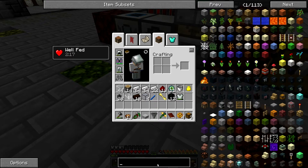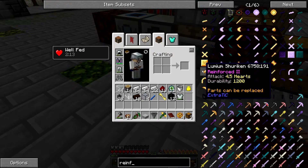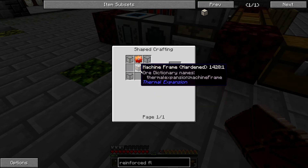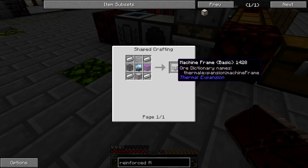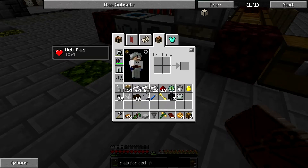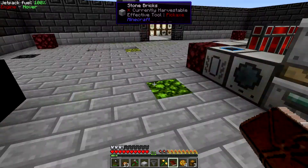To make the reinforced fluxed windmill, you basically need signalium gear because you have to make the more advanced machine frame. You have to make the basic machine frame and then work your way up through the next tiers up the chain to the best machine frame possible.